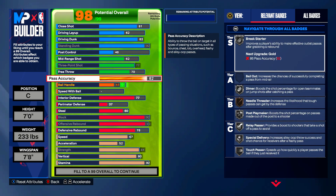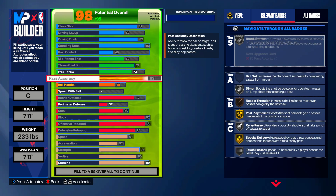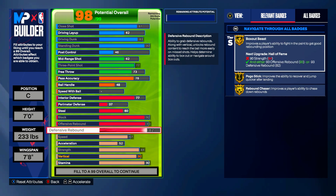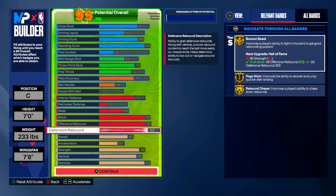You could put pass accuracy up to 83 to get yourself special delivery and post playmaker, and max out the free throw. Actually, hold on — put defensive rebounding down. Put this back to 76 pass accuracy, and put defensive rebounding up to 82, lower offensive rebounding to 72, and get yourself 83 defensive rebounding. That's what it is.